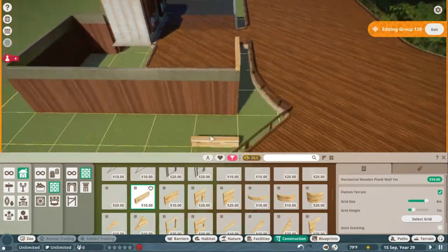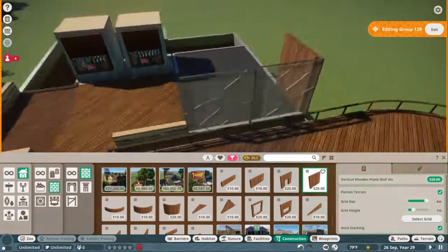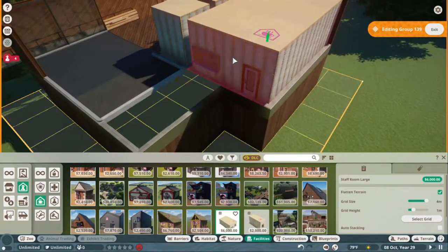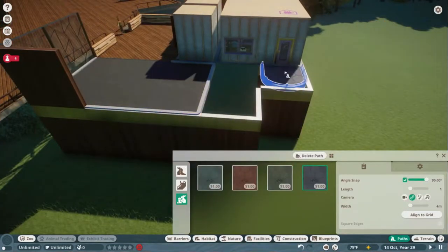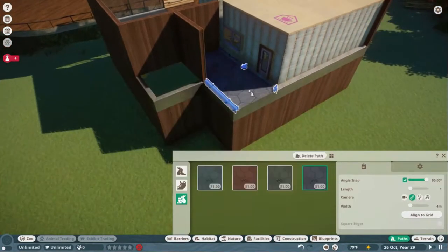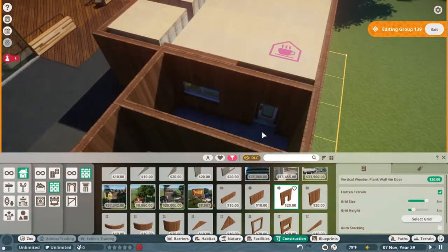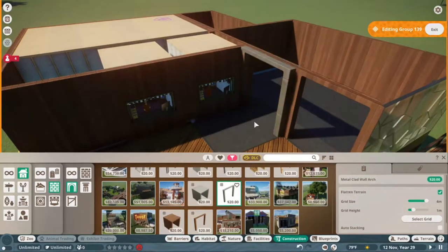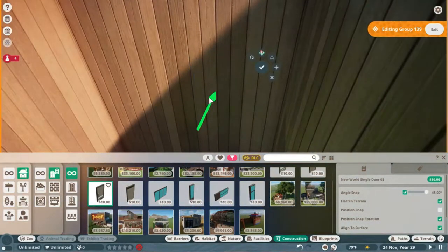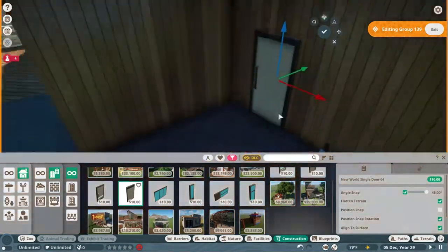Now that we've finally got the actual path finished, I'm just kind of laying out basic barriers. I really like the new world building theme — it's what we're going to use for most of this hub area. I've also added a staff building so they don't have to walk all the way down to the administration building. Now we're just laying out the basic walls. There's this outdoor section where the lines to rent strollers would be, and here is the passageway to the guest building.